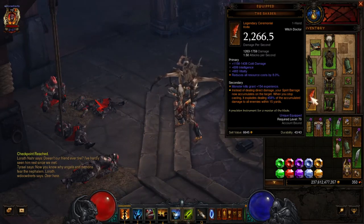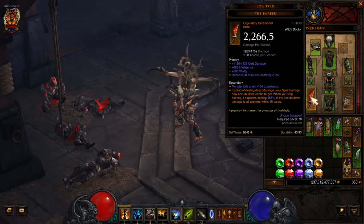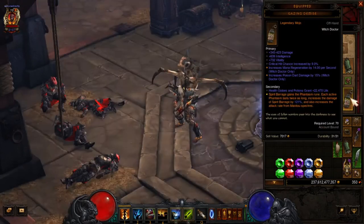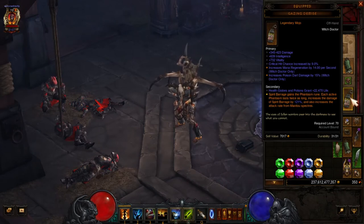Instead of dealing direct damage, your Spirit Barrage now accumulates on a target. When you stop casting, it explodes and deals up to 400 to 500 percent more damage to all enemies within 15 yards. They also did the Gazing Demise — the damage goes up on that; Spirit Barrage gains the Phantasm rune.